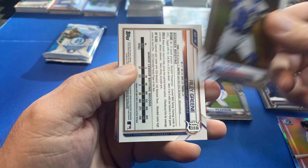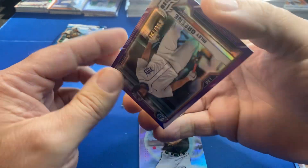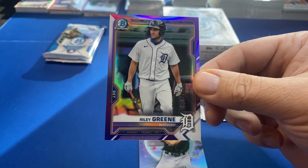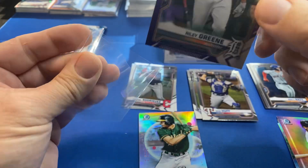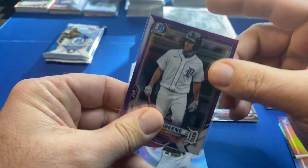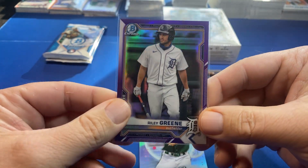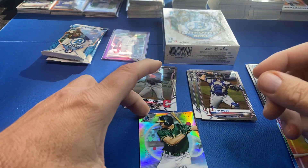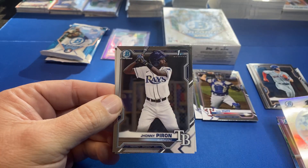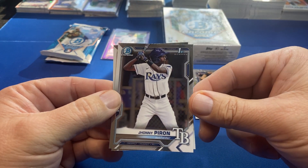Sam Huff rookie — who do we have here? Riley Green. It's not a green, it's purple — Detroit Tigers. It's not a first. Those are out of 250. Not the desired player we're looking for. Perron.